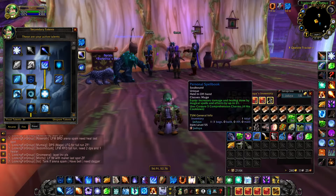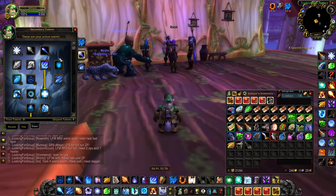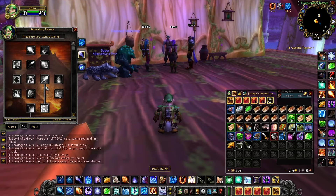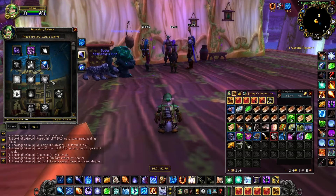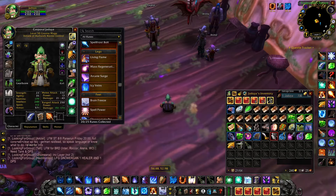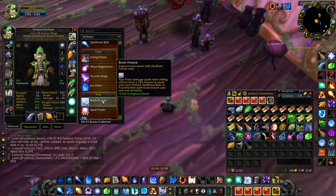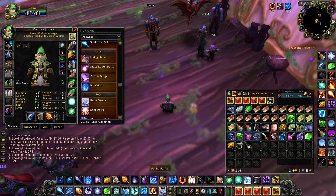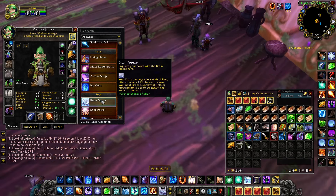I'm personally doing it with a Mage, and in case you wondered, I'm using these talents. You could go for more single-target-based talents since all you need is single target damage — for example, having Ice Shards instead of Improved Blizzard. I played with these runes; the most important ones are Spellfrost Bolt, Fingers of Frost, Brain Freeze, and Molten Armor for 5% crit.